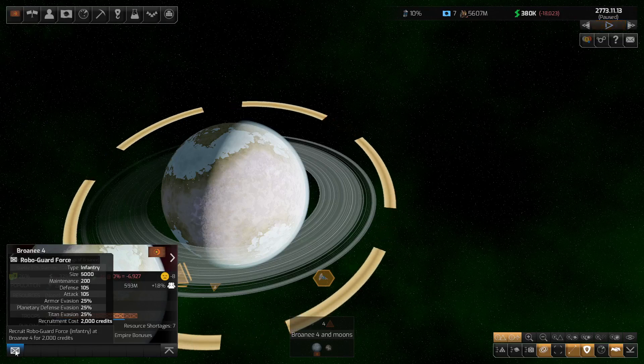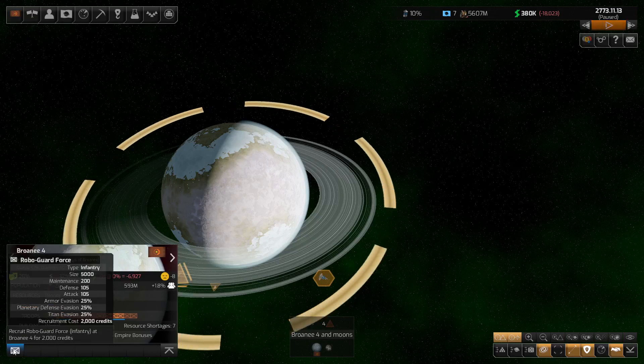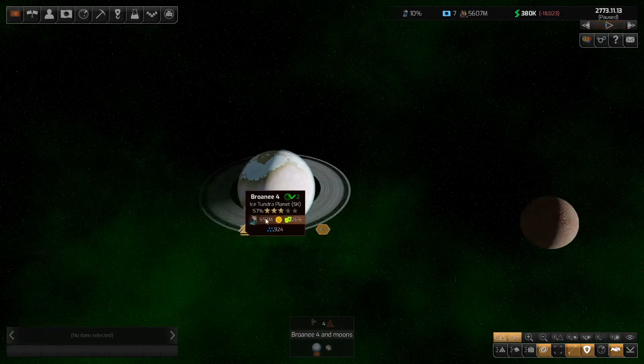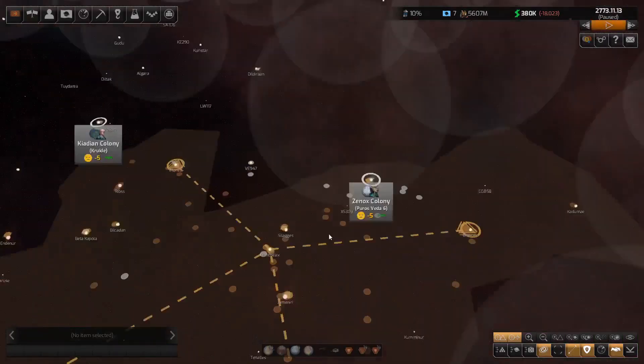Let's throw another couple of those in just to get started. These are the Robo Guard forces and they'll be much closer to what we need to be fielding. Also, when we get the armor, the Xenox armor will be more powerful than the Tecan armor — so that will be what we do.